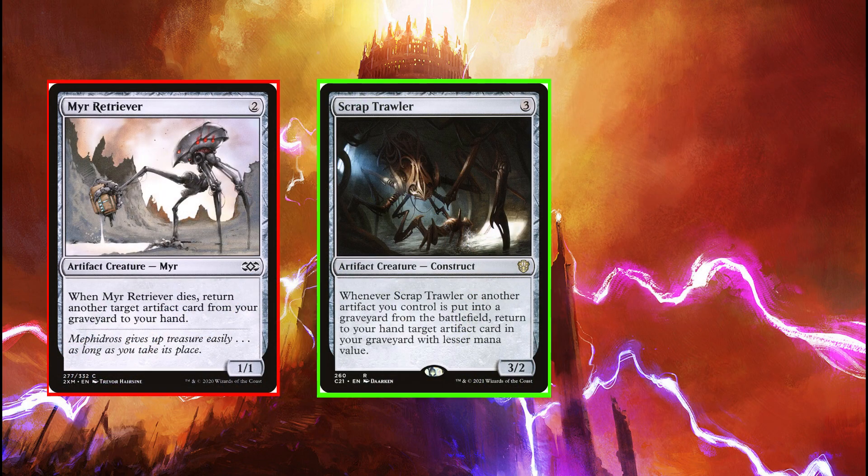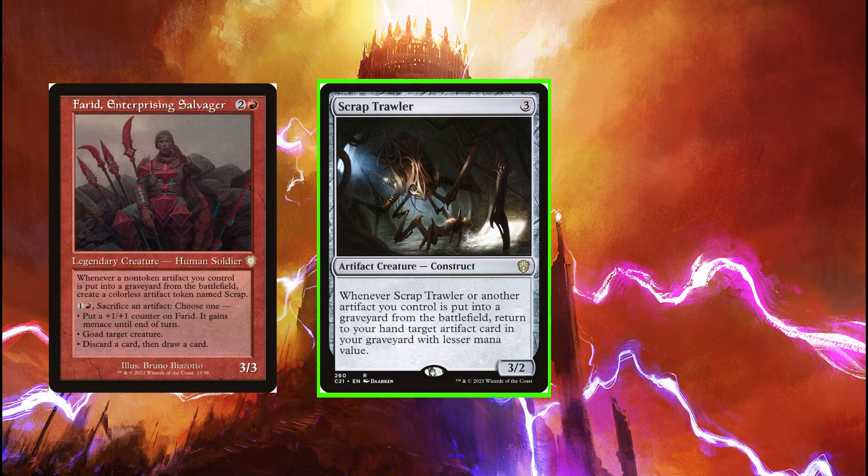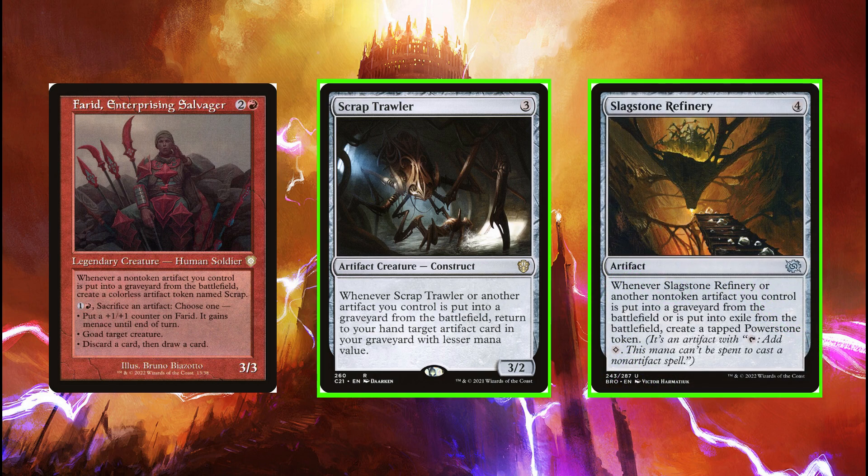Myrrh Retriever is in 38% of Breya decks, and Scrap Trawler is in 31% of Breya decks. But as noted before, our commander puts artifacts in the graveyard, so shouldn't these kinds of effects be more popular? Moreover, if 31-38% of decks are sacrificing enough non-token artifacts to play these cards, then why don't we run Ferret? Why isn't Slagstone Refinery even showing up here? Trawler replaces dead artifacts with artifacts in our hand, but in fewer than 5% of Breya decks, the Refinery replaces dead artifacts with artifacts on the battlefield. And could you imagine having them both out? The Refinery essentially doubles the number of times we can activate Breya's ability. And since Power Stones can activate abilities, those activations can pay for themselves, unlike our treasures. It's just too efficient to not include, and I think we cut Myrrh Retriever for it.